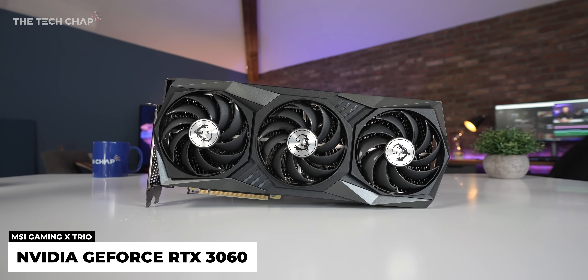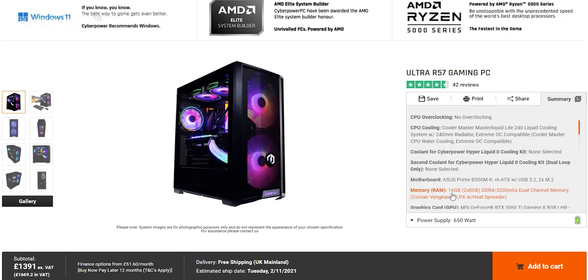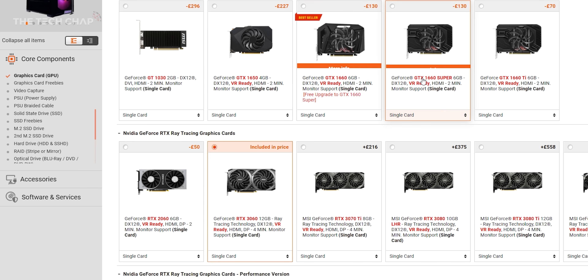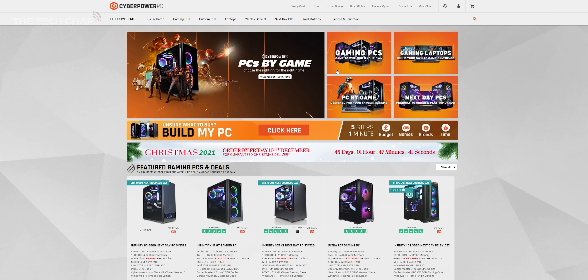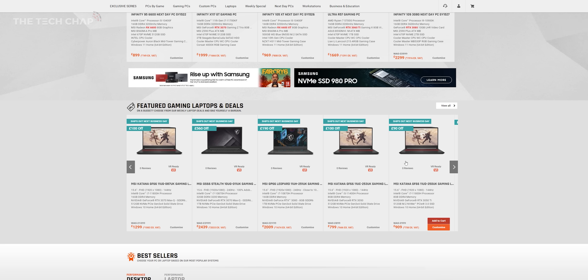One advantage of buying a pre-build from a retailer like CyberPower is you're not paying stupid money for these cards and they're actually in stock, which also helps. If you're interested, I'll leave a link in the description below — check out CyberPower's huge range of PCs and have a play where you can configure and spec your own custom build.